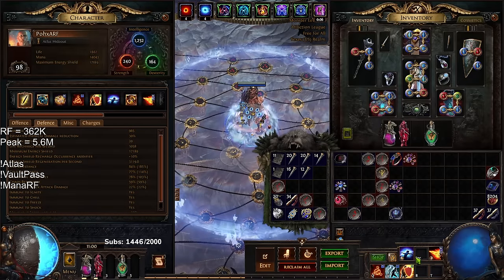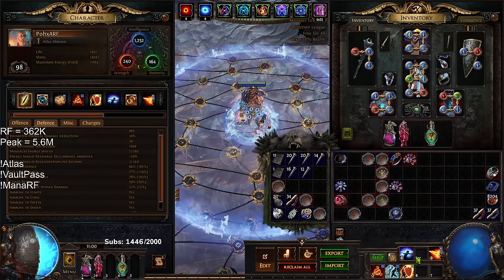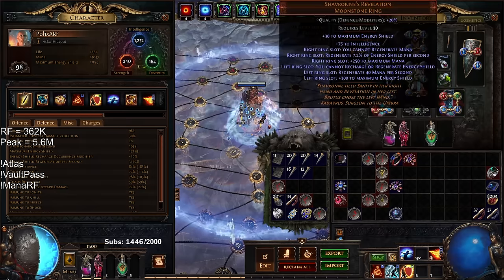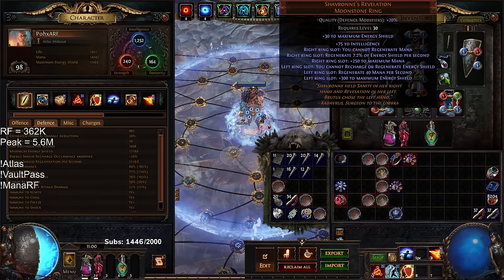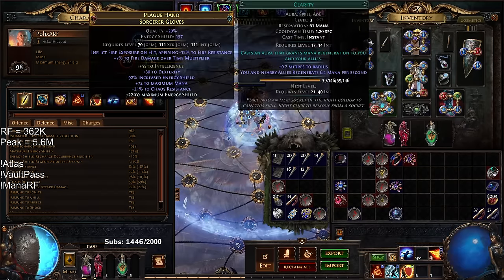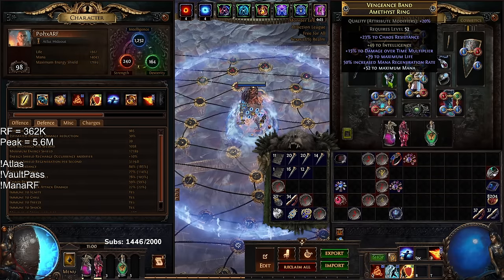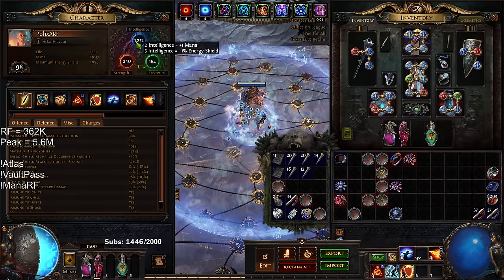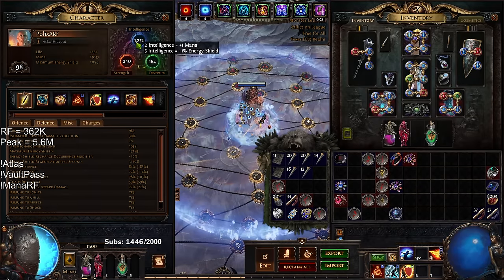Chayula's Revelation is really nice because not only does it massively skyrocket our ES regen, but that extra 2,000 MP means that we're dumping our mana with Indigon quicker and quicker. The more mana you have, the more mana you can dump, the quicker you can ramp. Remember, when you're bossing, you don't just get to stand there for free all the time. Chayula's Revelation is such a fantastic pickup for this build. I decided to not go for a strength stack variant and wanted to go primarily for int, but even int stacking becomes really expensive after a certain point, so I just stopped.